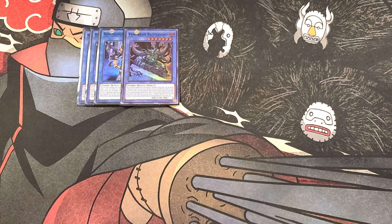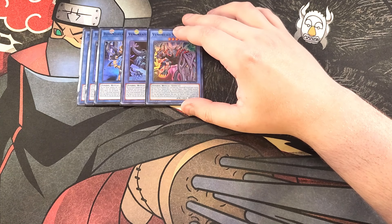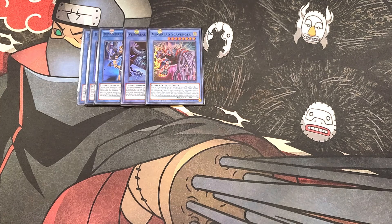We then play a single copy of Vendred Scavenger. Scavenger is an amazing boss monster for the deck, but you only need a single copy because it's easily searchable in this build. This card has the ability, during your main phase as a quick effect, to tribute one other zombie monster, and this card gains attack equal to the tributed monster's original attack points until the end of the turn, making it absolutely massive so you can swing in for game. This card also has an insane ability — if you control a copy of Vendred Slayer and this card is in your graveyard, you can special summon it, but banish it when it leaves the field, making it super easy to get another boss monster on your side of the field.